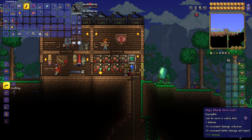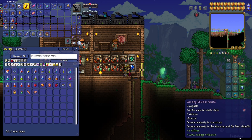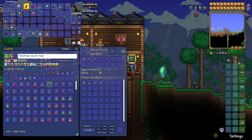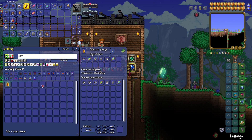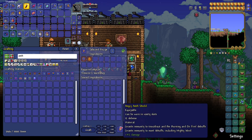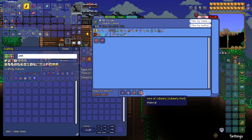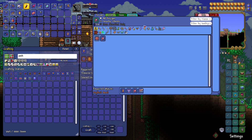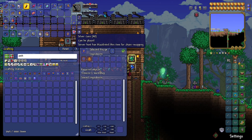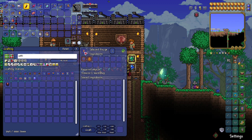I got some stuff off camera that I want to upgrade. First is the bloody worm scarf - I upgraded that off camera. But what I need to upgrade now is this shield - I need to make the ankh shield. I don't know if this will actually help me in any of these fights, but I'm still going to make it anyway. So we craft the ankh charm and then make the ankh shield.